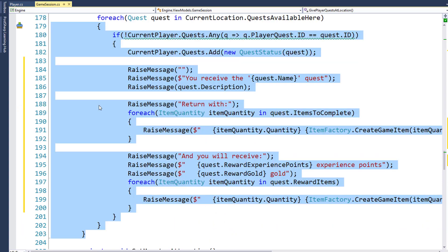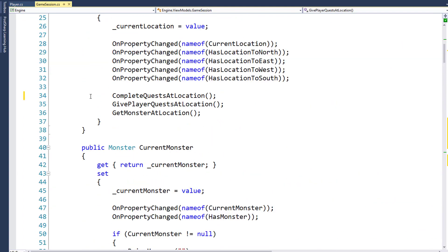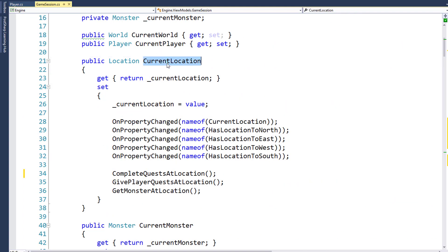Now to start the code for actually completing the quest, we're going to go up to line 34, the current location setter. We had some existing code here where when the player moved to a new location, we would give the player the quest at the location and check to see if there was a monster at the location. Now on line 34, we've got a call to a new function, CompleteQuestsAtLocation. So the first thing we'll do is call this function, see if there's any quests the player can complete, and if so, take care of that.